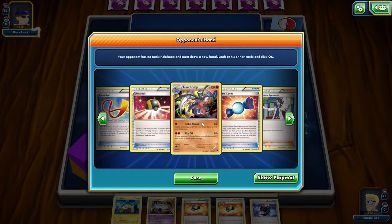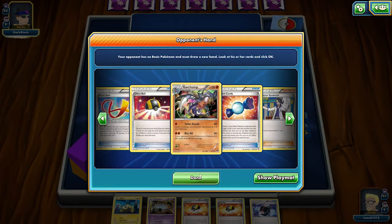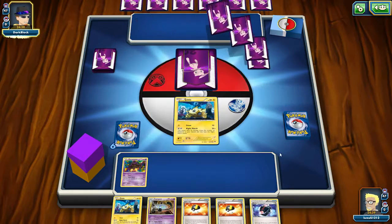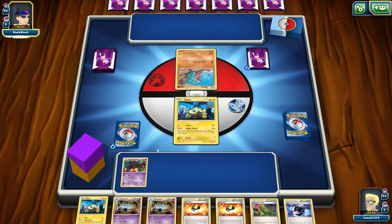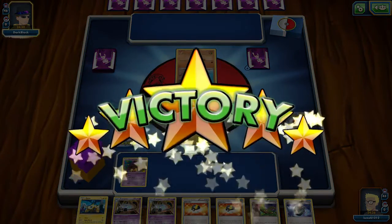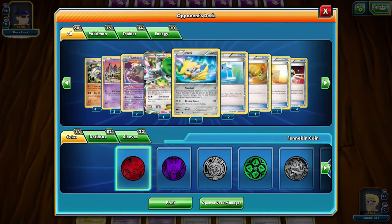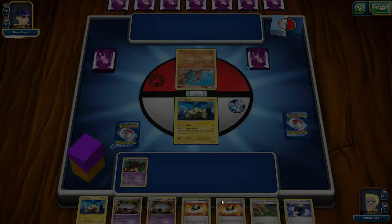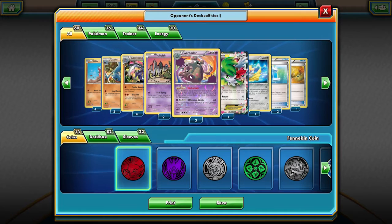This is going to be so annoying. I need Xerosic. Well, this is actually a quite good hand here. I'm just Ultra Balling for Feebas, and then I'm Ultra Balling - oh yeah, he scoops! He's like, no, I can't win that one. He played with Garbodor, which is quite an interesting deck. The Jirachi could have been annoying, but that deck looks cool. I want to open it in my deck manager.